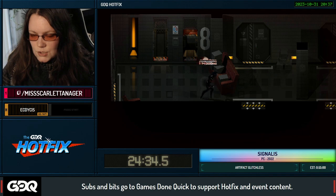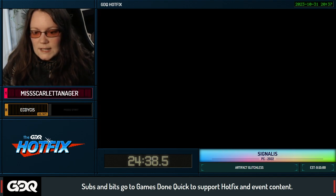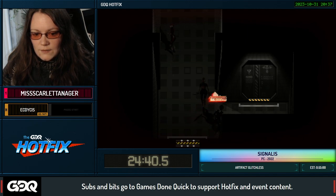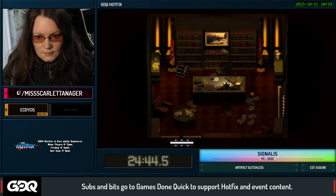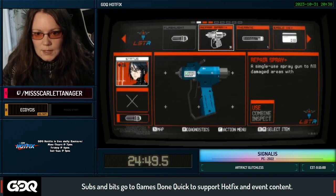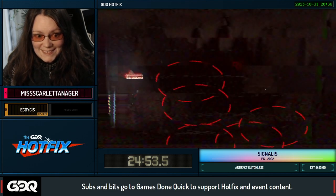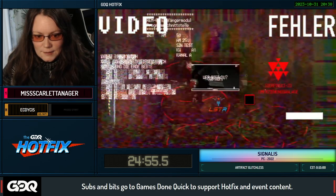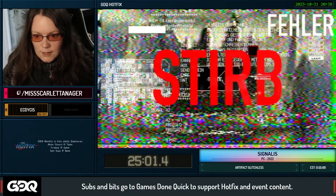I'm going to bring this down to 65 because we're going to need it at 65 for the next part of the artifact portion of this run. I picked up healing items so I'm going to use one of them now because we're going to be going into an extremely dangerous room. Look away if you have a hard time with flashing lights — I got the key and we're out.